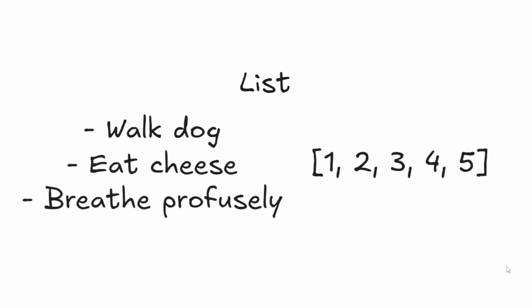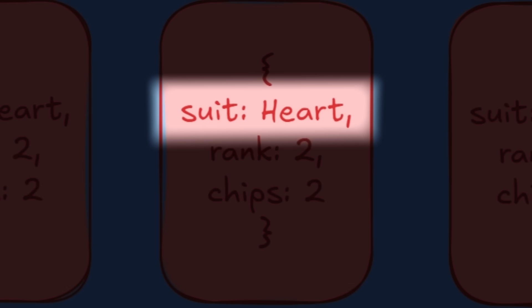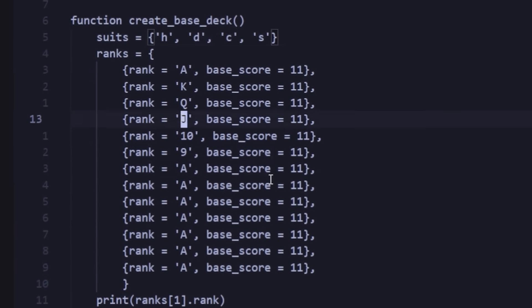If you don't know what tables are, tables in Lua are like a list. But you can also have tables that behave like a dictionary, so each table inside the list can have different key-value pairs — like what suit it is, what rank it is, and how much score it gives. With this plan in mind, it was time to write my first lines of Lua code.